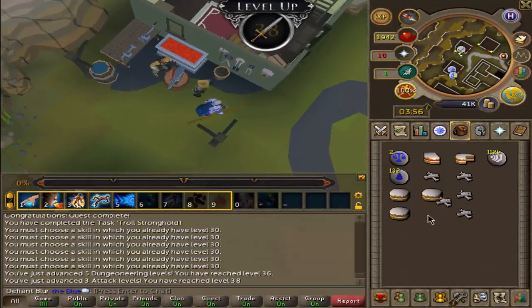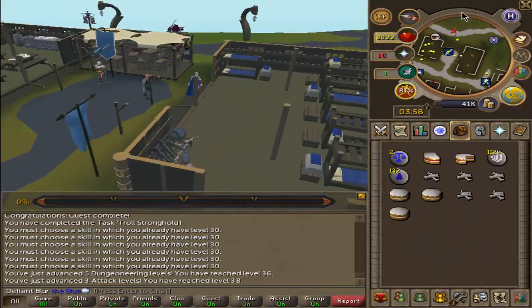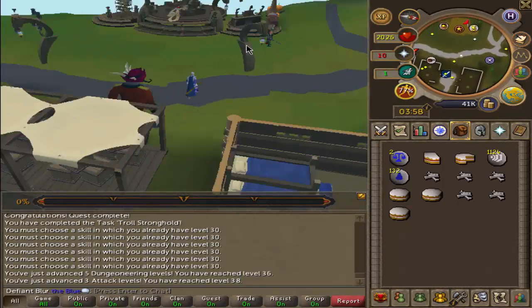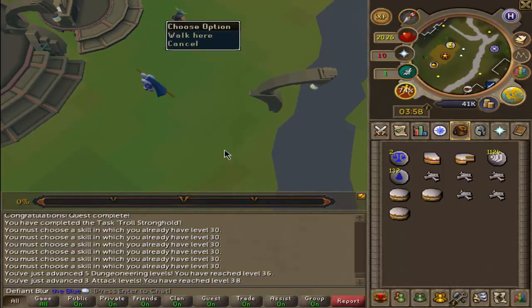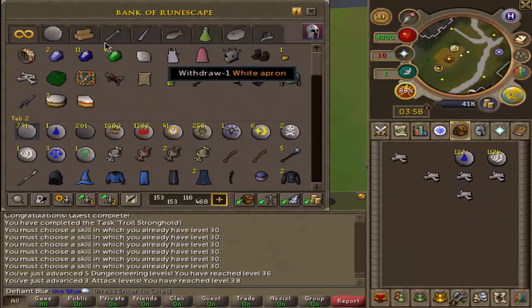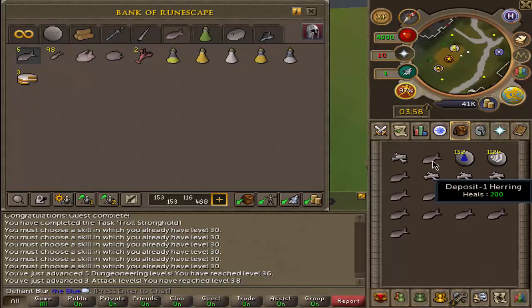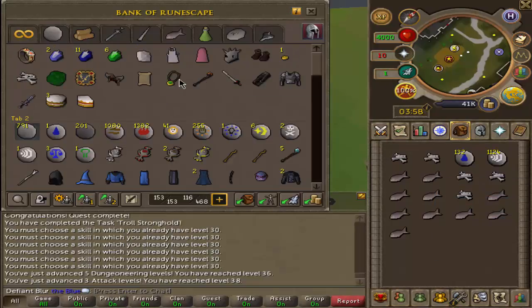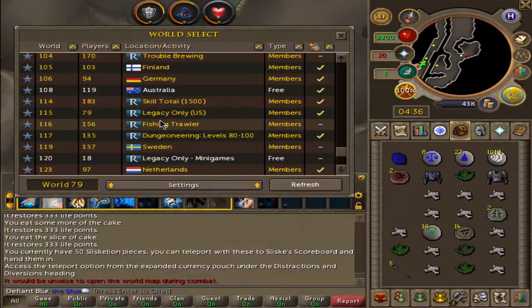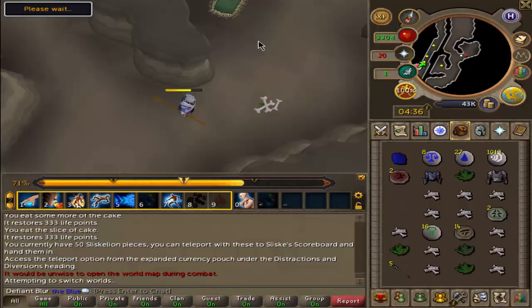Now we have to kill troll generals for a hatchet. My adamant axe is going to come from troll generals and my mithril one from giant rock crabs. We're closer to the troll generals so we're going to do that now. We won't really need much food — you don't really get hit there at all.